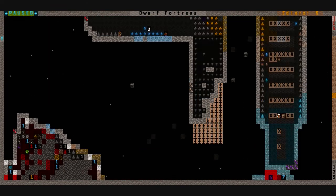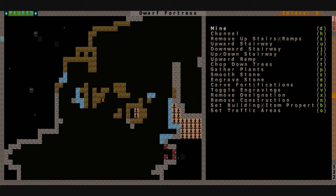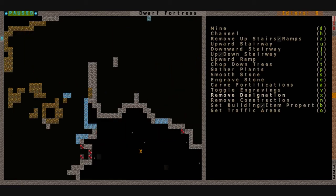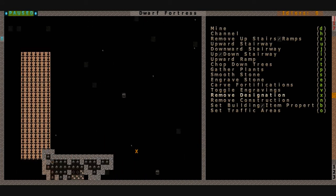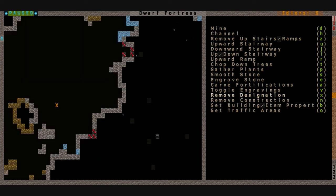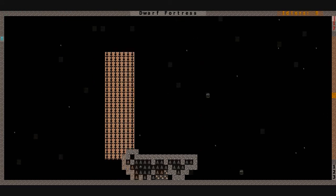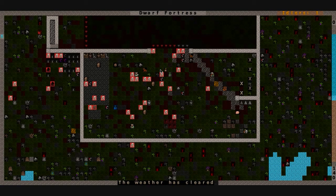Let's see how best to handle this. I want them to continue digging all of this out - they don't need to worry about these ramps right here. I'm going to let them leave that layer and we'll see what they do to it. It is 11th Timber, late autumn. We've finally struck the next cavern layer, level 2, and we have magma. We can set up our forges down there and start pumping out mass amounts of armor and weapons for our military.